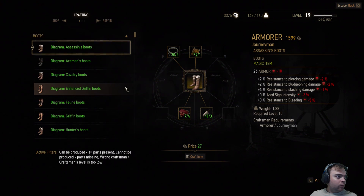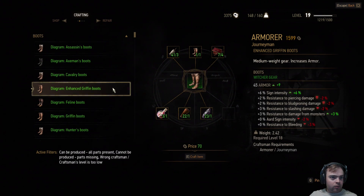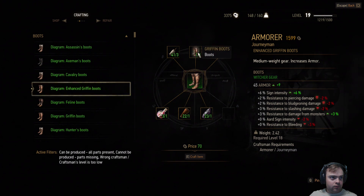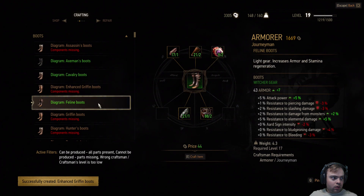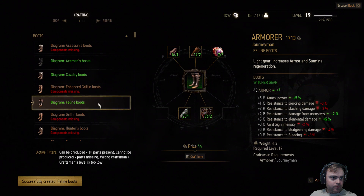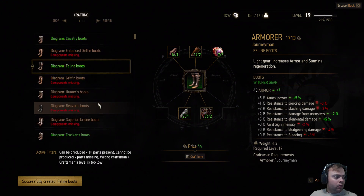We want the enhanced Griffin boots. Sure, why not? And then the feline boots. I should make more than one of those, which is interesting.